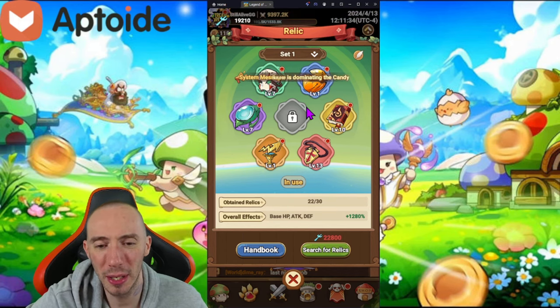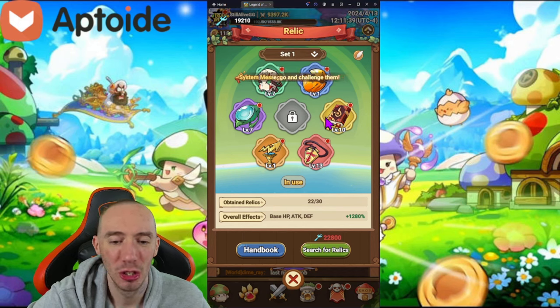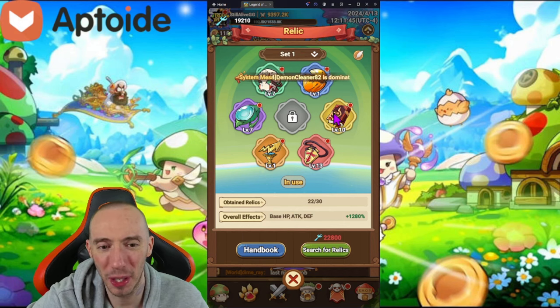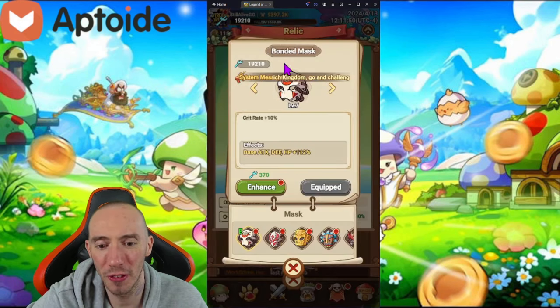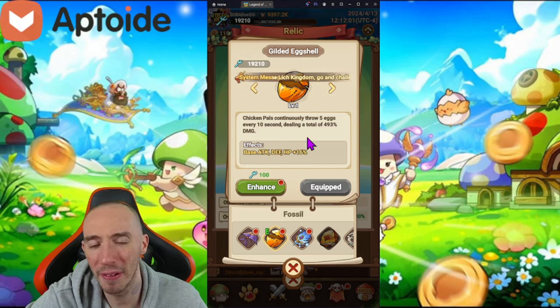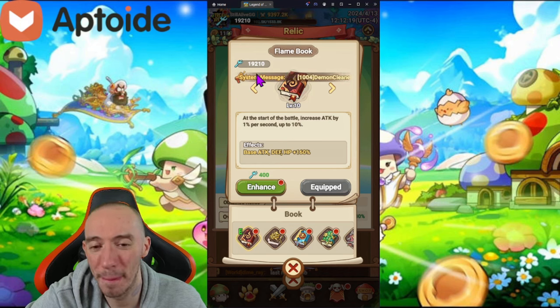For our relics, it can be a little tricky depending on which pals you're using, because some relics are specific to certain pal types. The first relic is the Bonded Mask — pretty simple, it just increases our crit rate by 10 percent. Next is the Gilded Eggshell — chicken pals throw eggs, and we do have the Chicken Hood pal. Then the Blessed Dew increases our cactus pal's combo rate, and we do have that cactus pal.